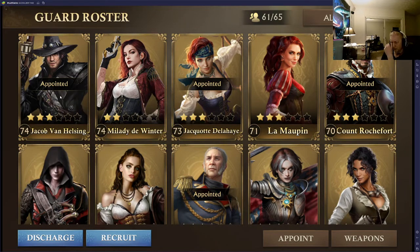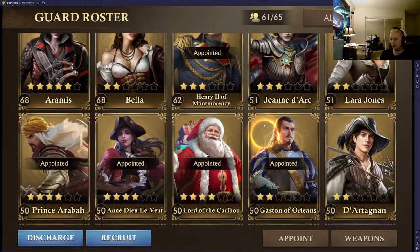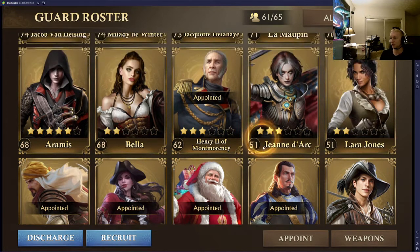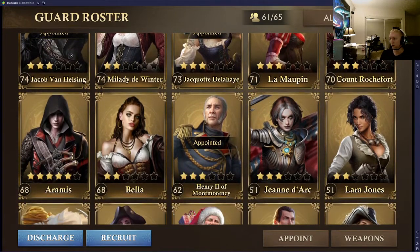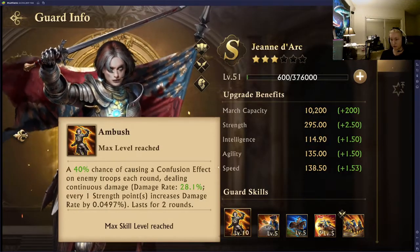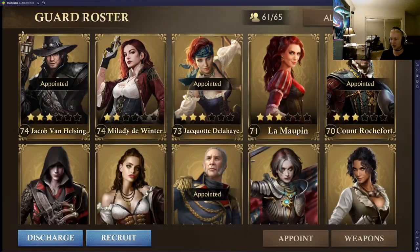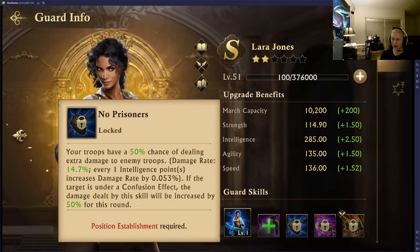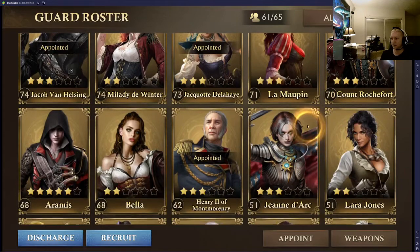Those are one of the OG pairs — not the best cavalry pair but they're the oldest and very popular. Some newer guards released a couple months ago include Joan of Arc and Lara Croft as a cavalry pair. Joan of Arc has a chance of causing a confusion effect, and Lara Croft — also a cavalry guard — capitalizes on that confusion effect by dealing more damage. That's another pair you'd want to send together.